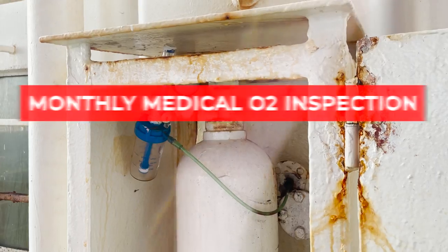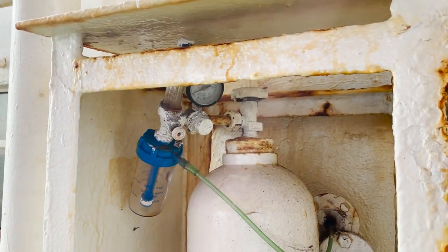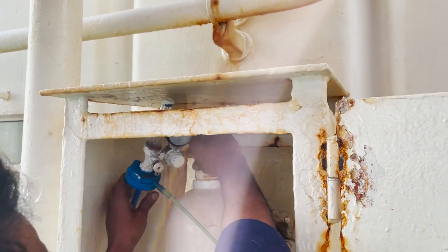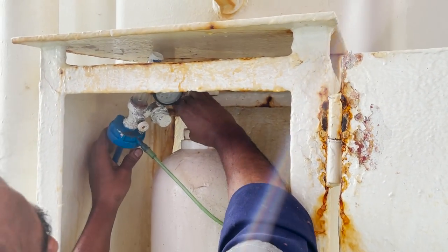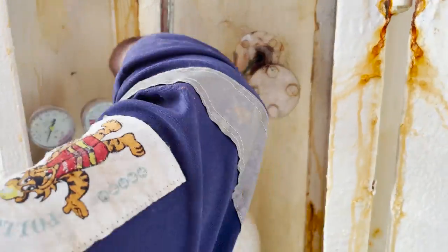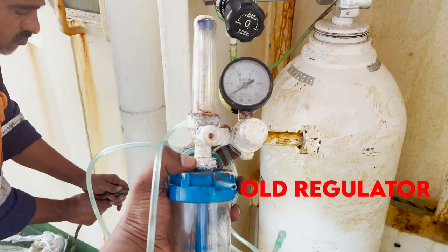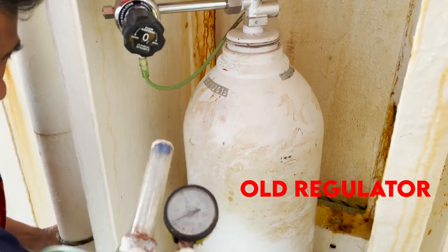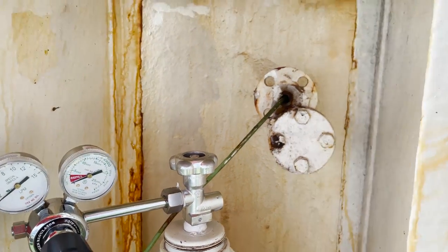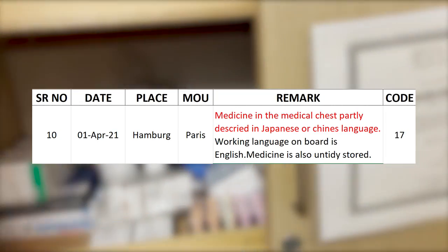Every month you must do an inspection of your medical oxygen bottle and its connections. Here the flow meter was fully rusted and painted over, so even if we wanted to control the oxygen flow we wouldn't be able to. We replaced the old rusted flow meter with a new one. Monthly inspection of the medical oxygen bottle and its connections is essential.